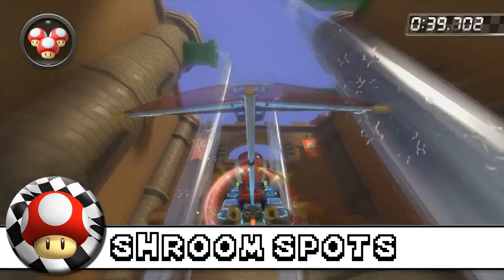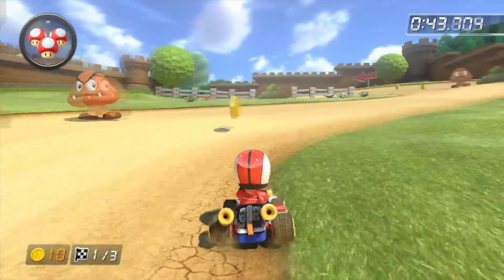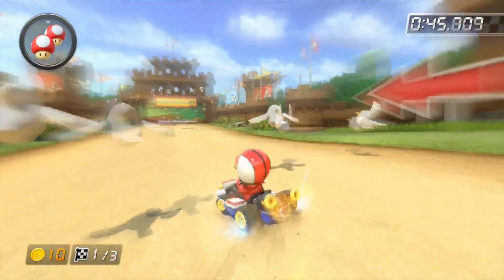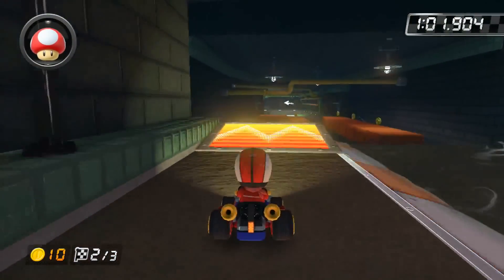Number 1: Mushroom spots. The most efficient way to use your mushroom spots is right before the finish line, so use them right here in order to cut through the grass. You can also use them right here in order to cut through this part to avoid the goombas a lot easier.